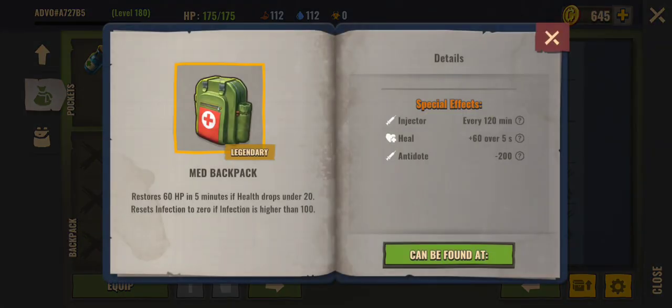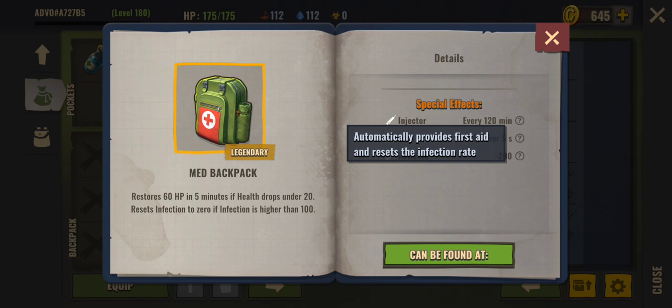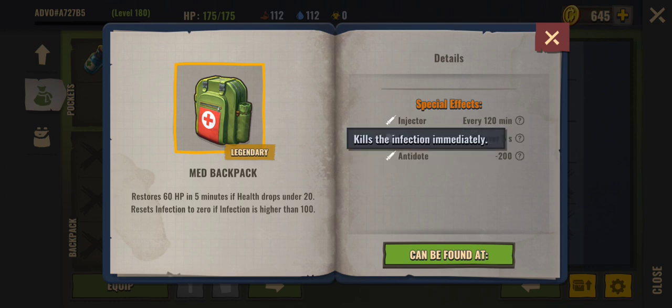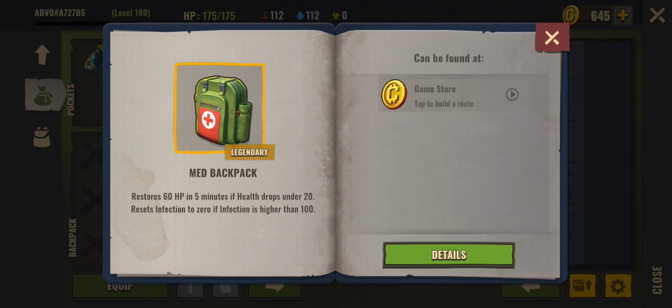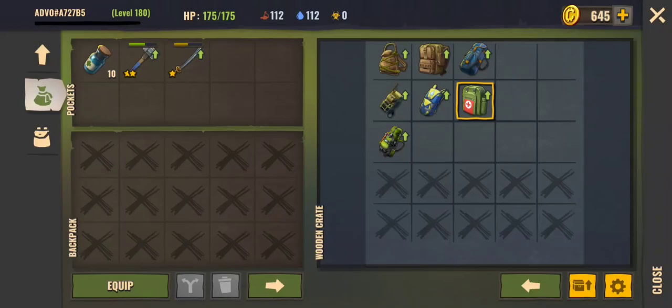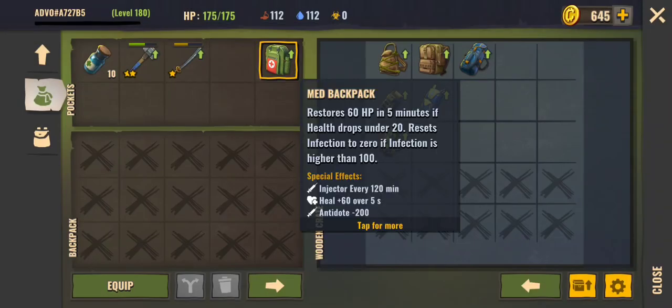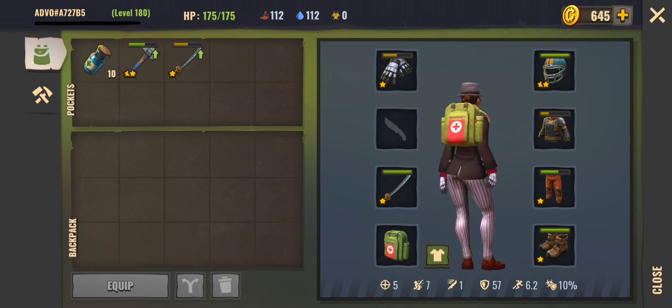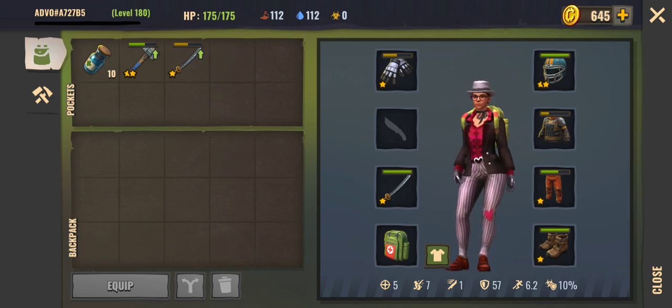The med backpack has two perks. The first is the injector: it activates when your infection level hits 100 and immediately brings it down to zero. The second is the healing perk: it activates when your health reaches 20% and boosts your health by 60 over 5 seconds. Note that the in-game description says 5 minutes — that's wrong; it actually works over 5 seconds.